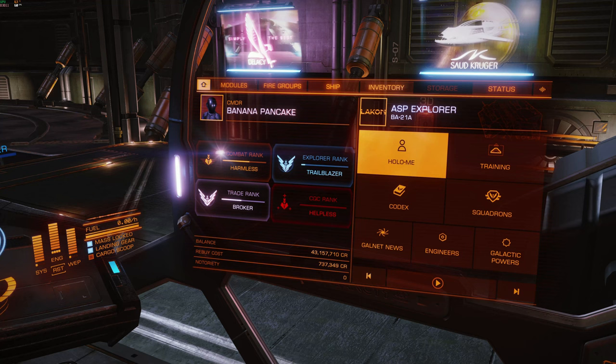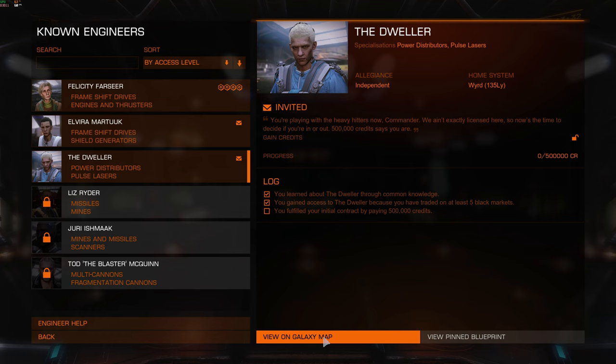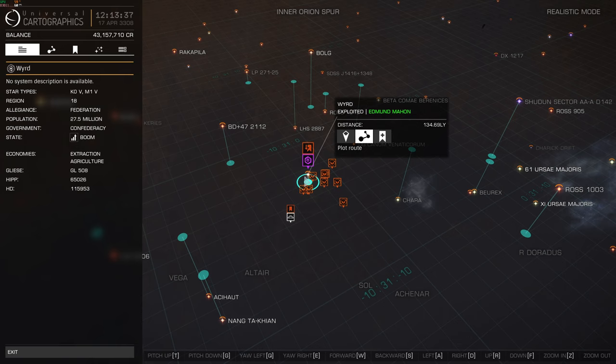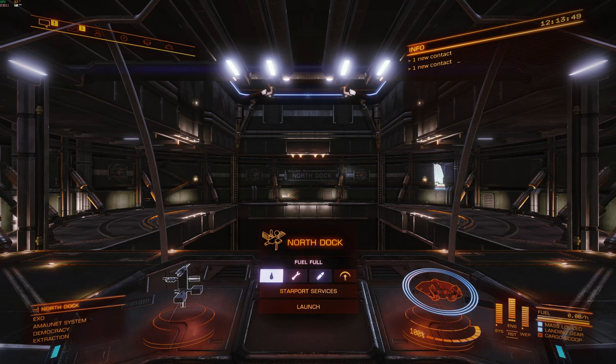Let's go into Engineers — the Dweller has been unlocked. However, now I need to go to where he lives, which is the Weird system. I'm trying to remember the name of the place. It doesn't show the station name on here, but it shows the system — not a big problem. I'll pop in a quick edit and when you see me again I shall be docked at his station and we shall get it unlocked. I'll see you guys in a second.